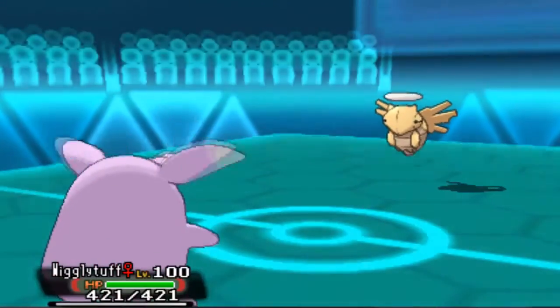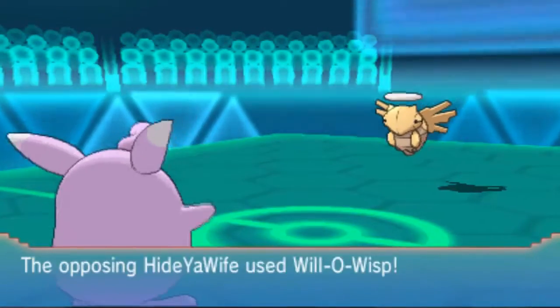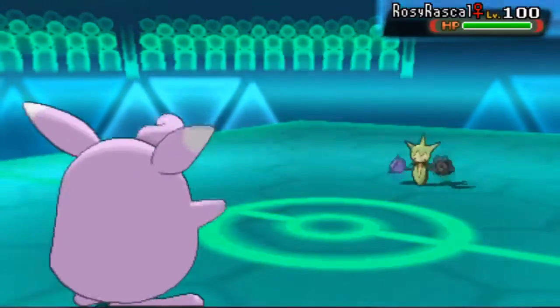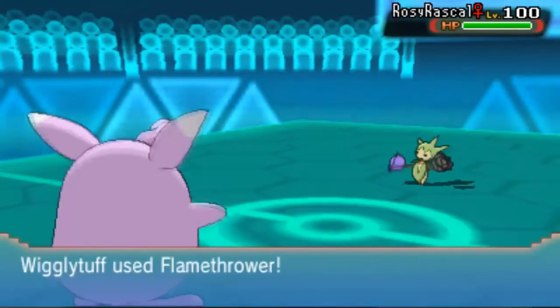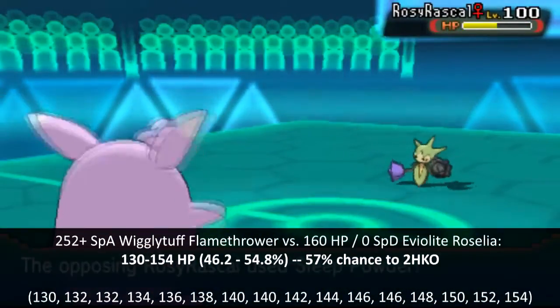So I go to Wigglytuff, because it's immune to Shadow Sneak and resists X-Scissor, so it's the best answer I have for this thing. He however goes for a Will-O-Wisp and misses, but I wouldn't really mind it that much, since this is an Assault Vest all-out attacker, as he gets to find out right now when his Roselia takes half on the switch from Flamethrower.